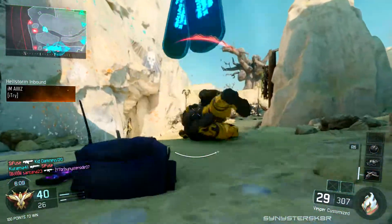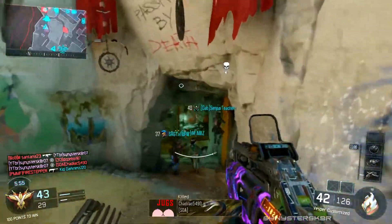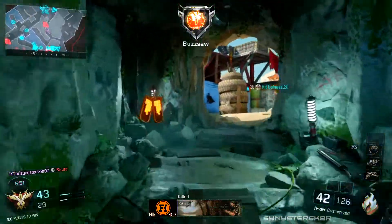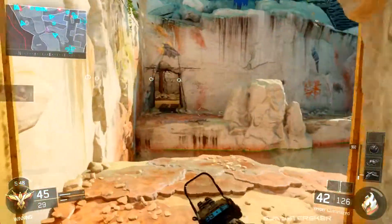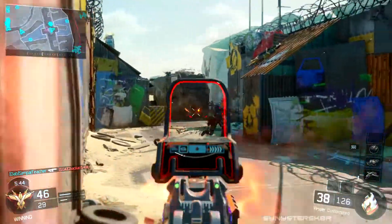I also like to use stock, especially to combat some of the speed reduction nerfs they made to the Vesper. I used stock on the Vesper before and recommended it in a previous class, but after some of the nerfs I just feel like stock is necessary. So my class right now consists of BOA sight, grip, fast mags, and stock.